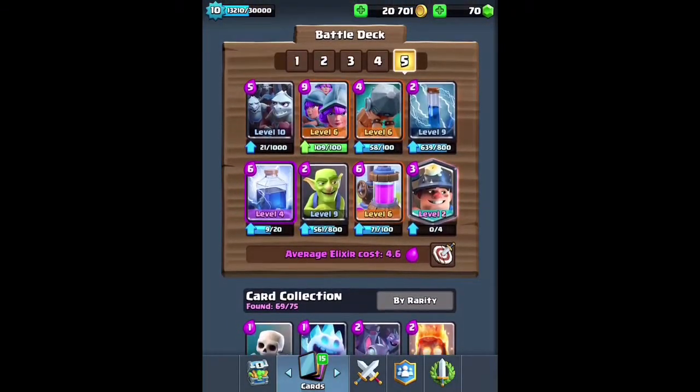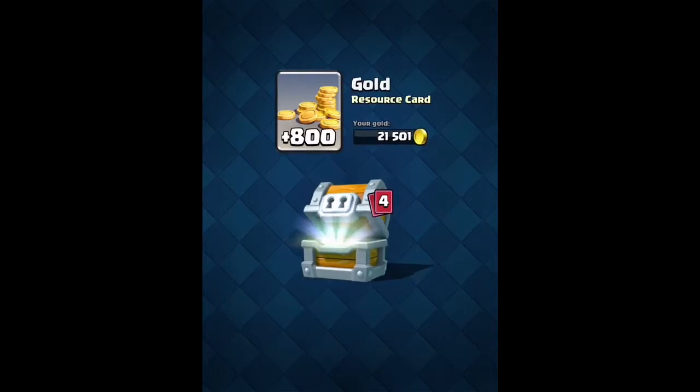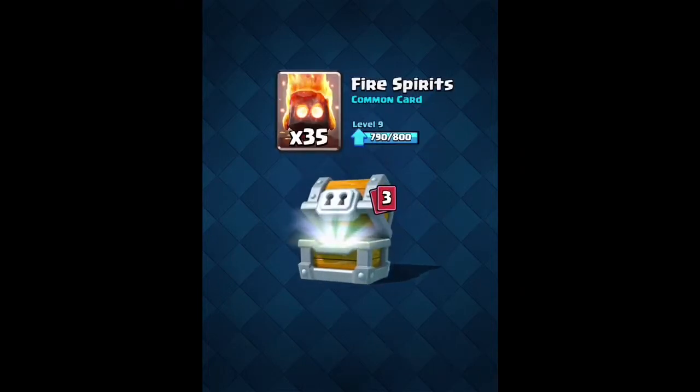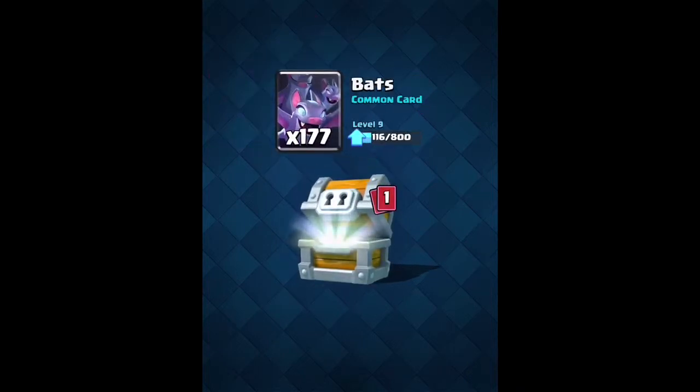Let's open up the giant chest now — 800 gold, 35 fire spirits, one tornado, 177 bats, and 53 dark goblins.